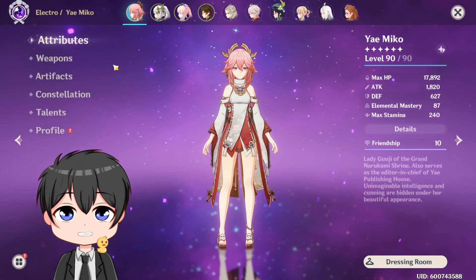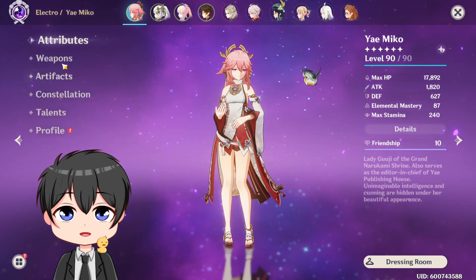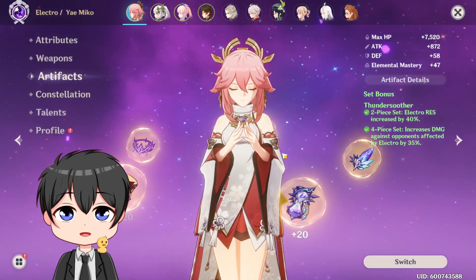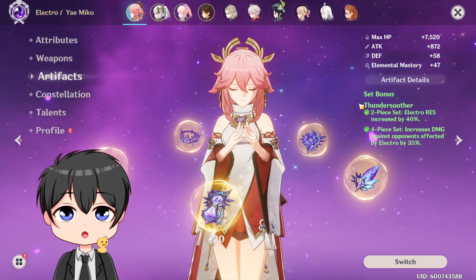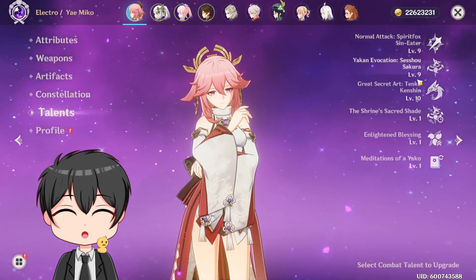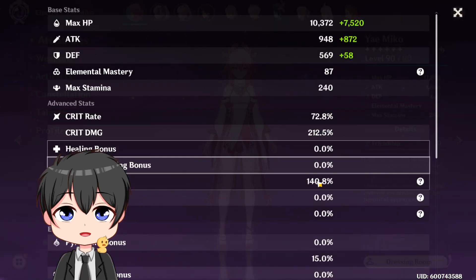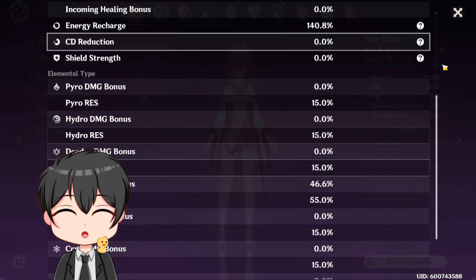So let me show you guys the builds now. I'm using Yaemiko level 90, 1.8k attack, 87 EM. She's using Kagura's Verity R1 level 90, 4-piece Thundering Soother. You can use Gilded, but I don't really have a Gilded set that matches her artifact priority in terms of main stats and substats. She's C0, double 9-10 talent levels with 1 crown on the burst. Stats are 72-12 crit, 140 energy recharge, and 46.6% electro damage bonus.